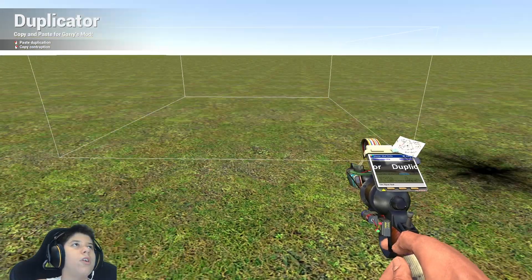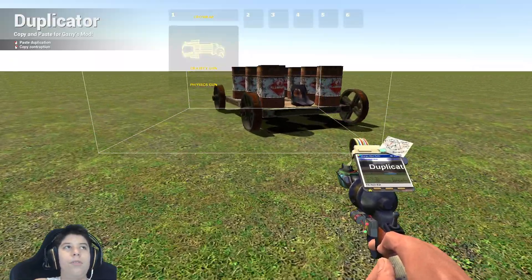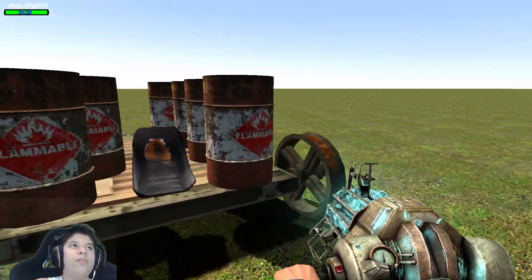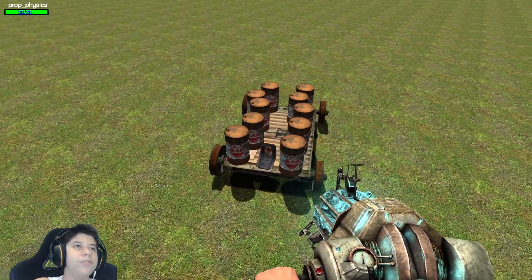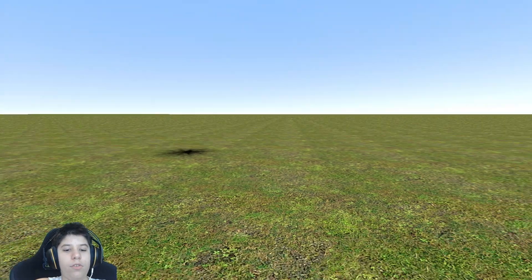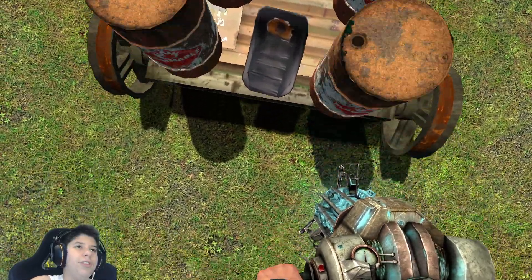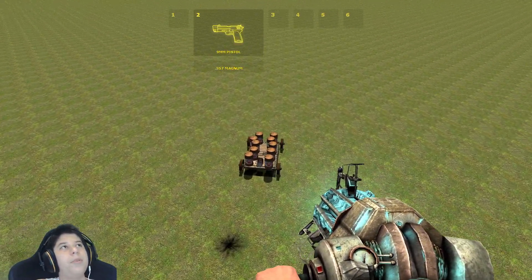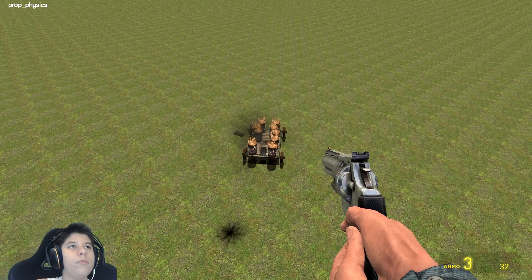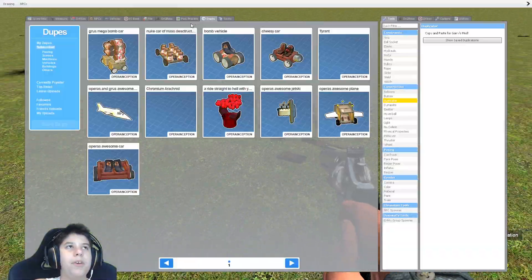Next up we have the new car of mass destruction which I made, which is fun on GM slopes as you can see. This one doesn't have any motors either. It has, I think, ten barrels lined up in a chair. So let's move it — it doesn't move. You have to push it down a slope. That's like the whole game of the car. Let's blow it up. Clearly a nuke of mass destruction right there.